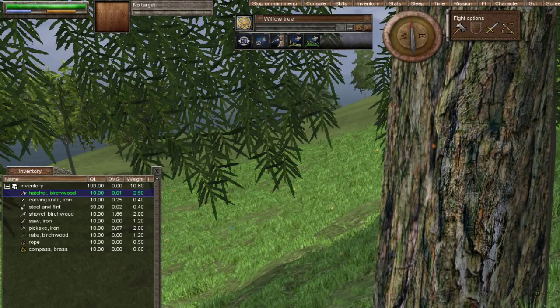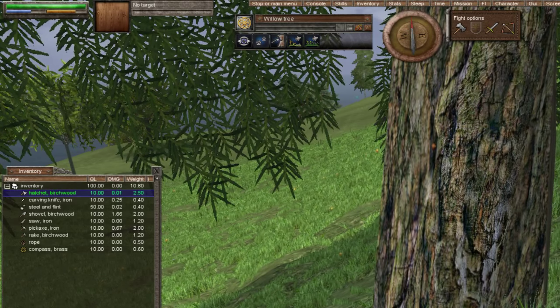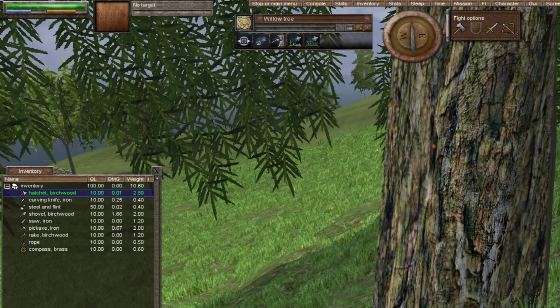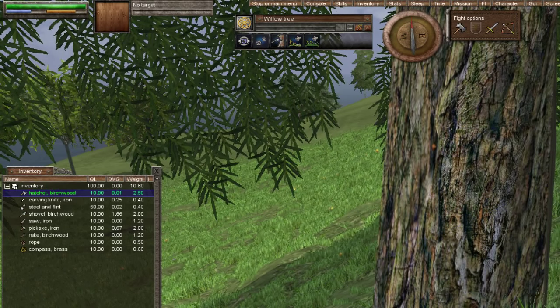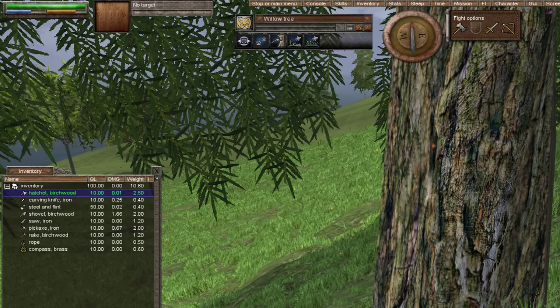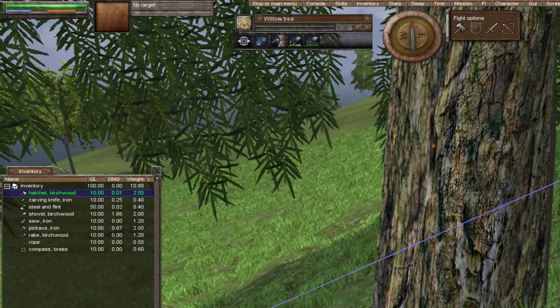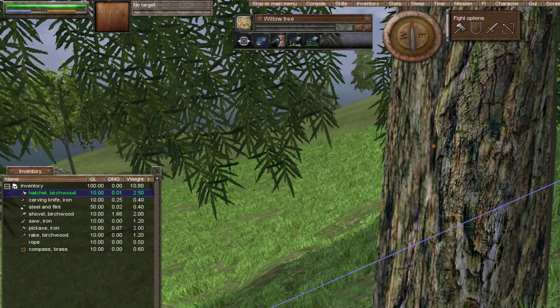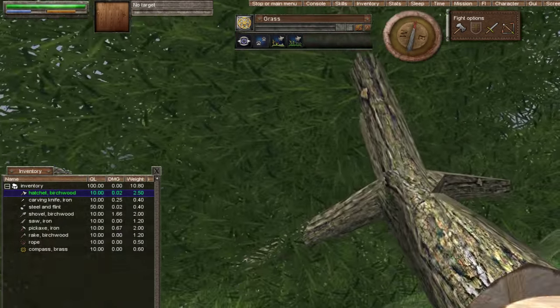The older the tree, the more wood you will get out of it. If it's a young tree you'll just get a wood chipping. If you go for an old tree you should get about six logs. The oldest tree — I can't think of what it's called, it might just be 'oldest' — gives you seven logs I believe. So I'm gonna chop this one down.